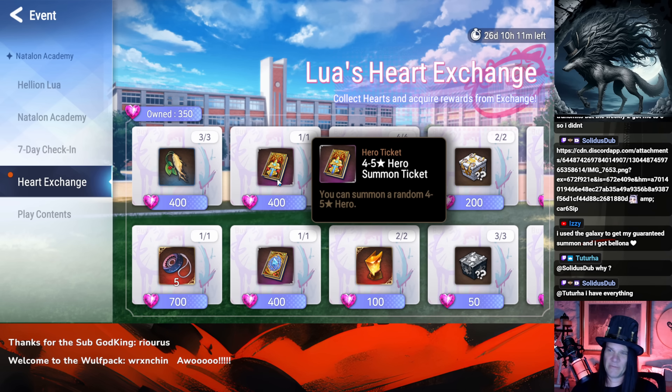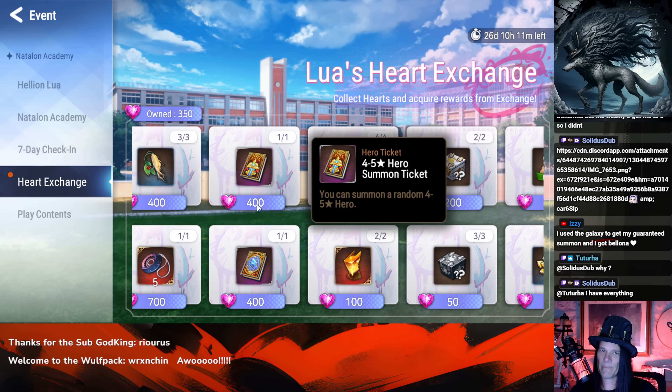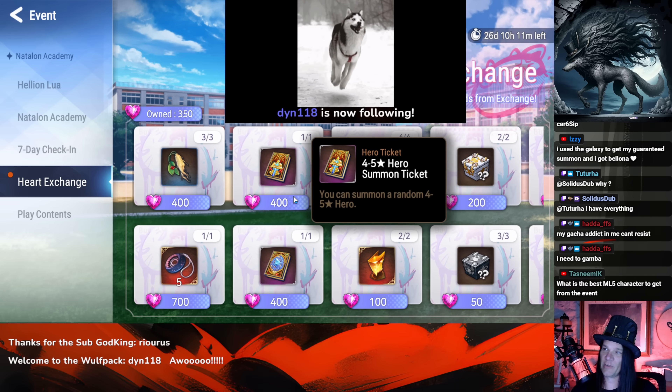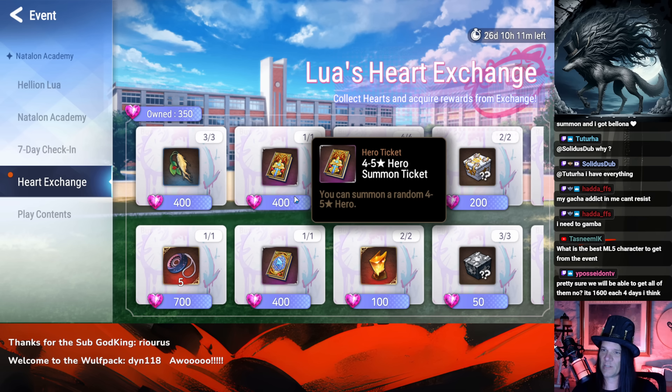The four-to-five star summon ticket is about a 15% chance at a five star and 85% chance at a four star — you literally need to hit 15% to get a five star. If you've got every unit in the game, I would take 500 stamina over another four star. But if you're relatively new and missing lots of four and five stars, go for it. If you have everything, it's at best an imprint — hard pass.